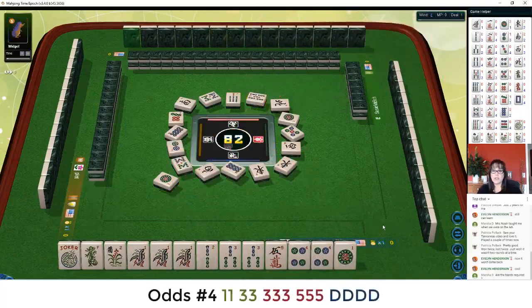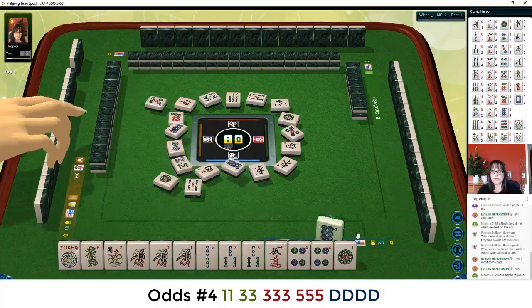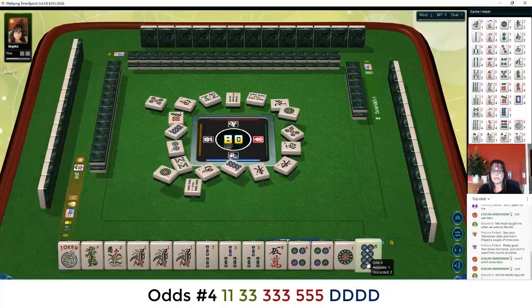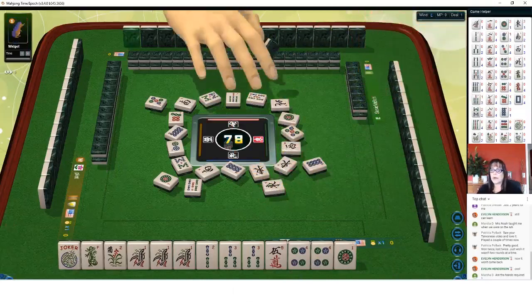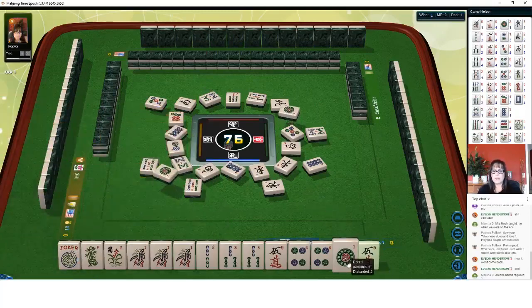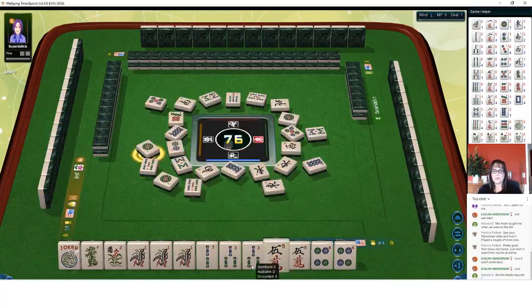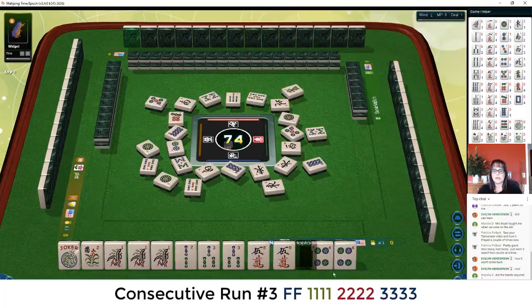Five bamboos. The one, three, five hand with dragons uses opposite dragons from two suits, so three suits are represented in the hand. In this case, we would need white dragon, not green dragon. East wind. Marsha's asking if the hands are required — no, you can turn the hands off, and I can show you how to do that. We did pick up a five crack. One dot, so we can hold that. One thing we could consider is three, four, five mixed suit kongs, third hand down. We'll pass on the green and discard that next.